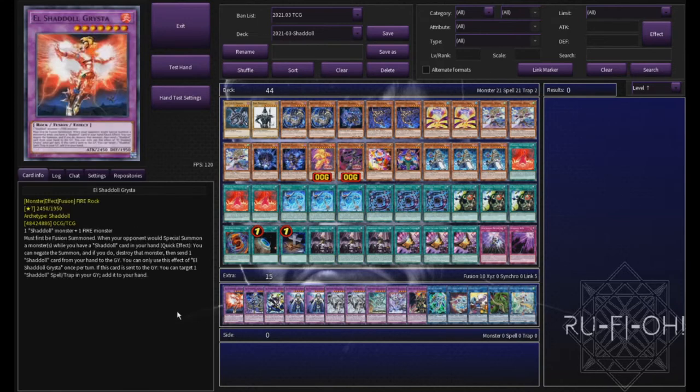And then we move on to our extra deck. The first note here is Grist, the one I discussed earlier. When your opponent tries to special summon a monster while you have a Shadoll card in your hand, you can negate the summon, and if you do, destroy that monster and send a Shadoll card from your hand to the graveyard. That's pretty insane considering we're running a bigger Shadoll engine than we normally would — this is far more likely to be live. Of course, you can send Void with it, which is a really good option as well. I really like this card and it's gotten even better with the additional support we've seen coming out.